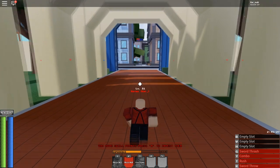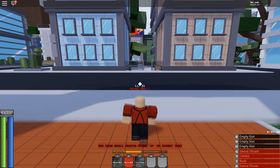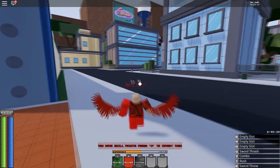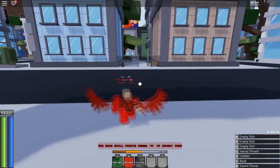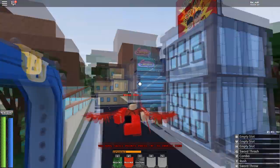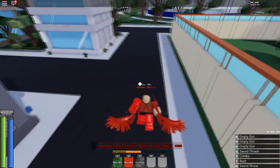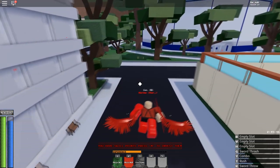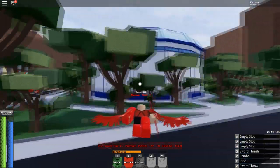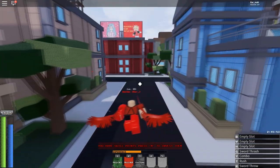I'll show you guys where to go from this place, because we all spawn here. With my ability — my transformation ability with my wings — I can fly. Follow where I fly. We're gonna go to the right, by the UA festival dome thing, and take a left.